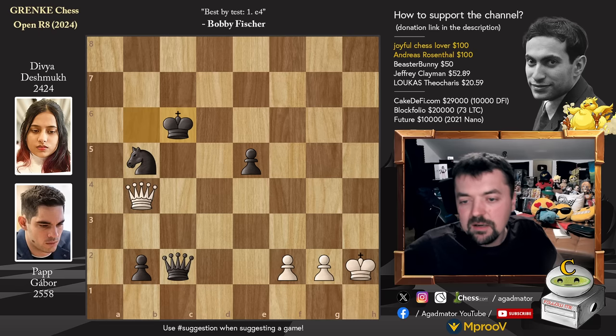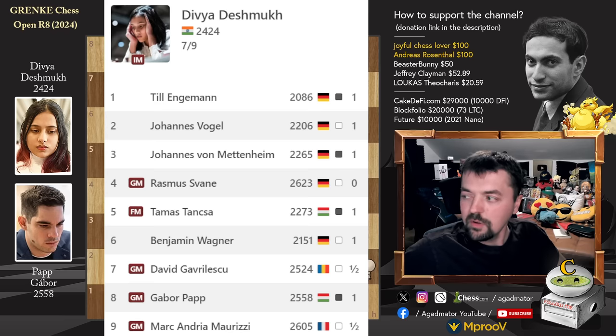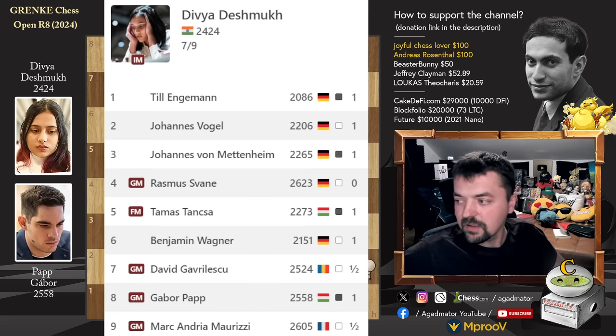There is nothing more to be done here. So a very, very impressive game with the Black pieces against a very strong Grandmaster for Divya Deshmuk, and she finishes with 7 out of 9. It's funny that Hans, who won the tournament, faced only 3 Grandmasters throughout the 9 rounds, whereas she faced 4 Grandmasters — Razmus Svane, David Gavrilescu, Gabor Papp, and Mark Andrija Maurici.